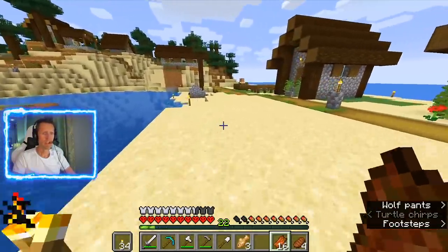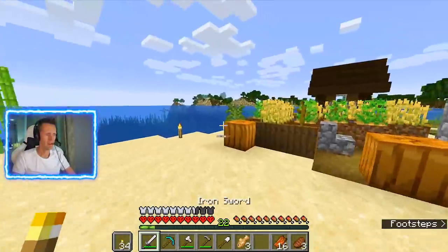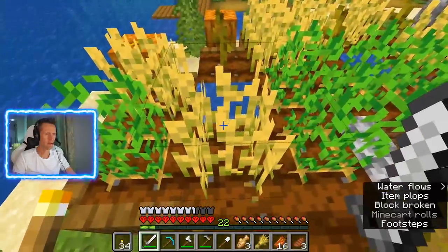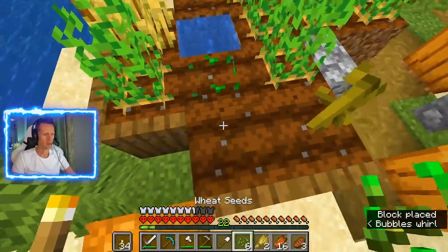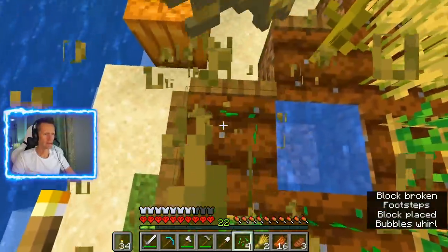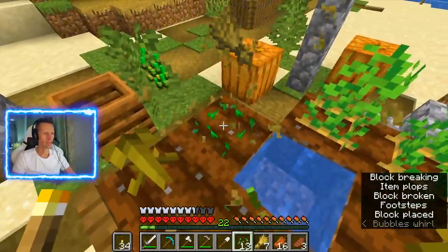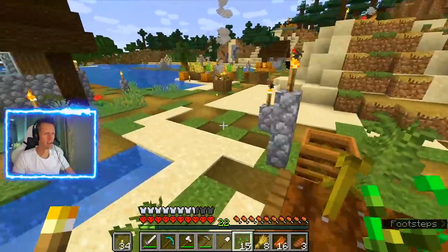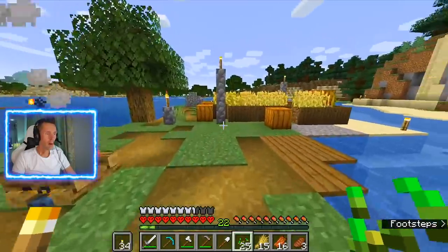I'm getting distracted here. I need wheat — I need wheat to lure the cows. Is this wheat? I think it's wheat! Okay, we gotta plant this back, not to destroy anything. We gotta plant it back. We're doing the right thing. We got plenty of wheat, guys. We got potatoes. We got pumpkins. We can make pumpkin pie. More wheat!